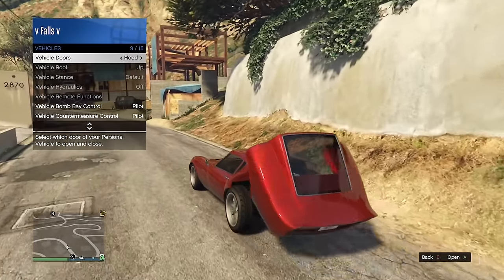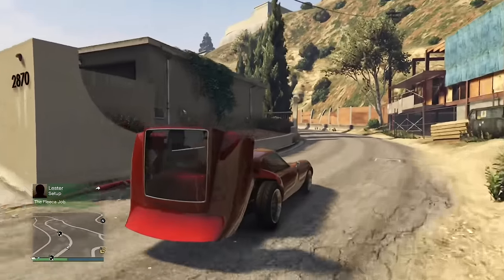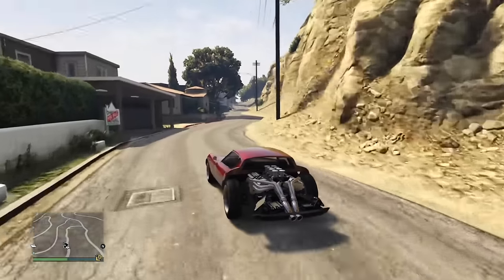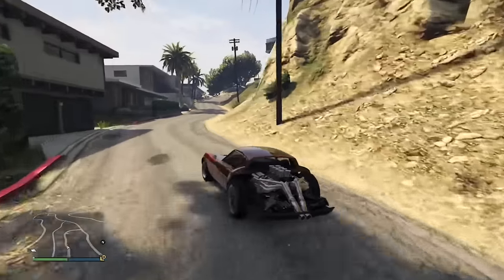The Stinger has a pretty wide hood on the back that takes up most of the car, and a lot of GTA Online cars have this as well. However, when you pop it off, it creates a pretty crazy-looking car design that you can do to most of these vehicles.